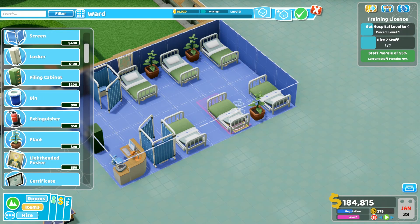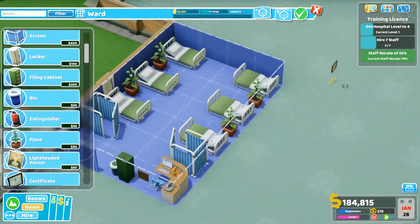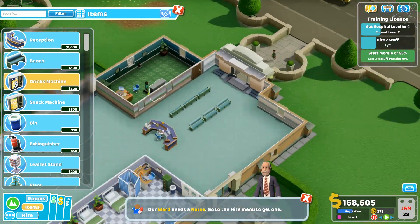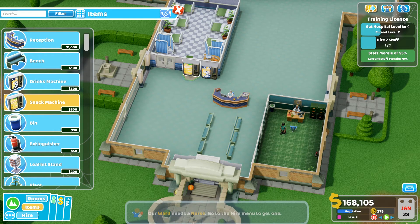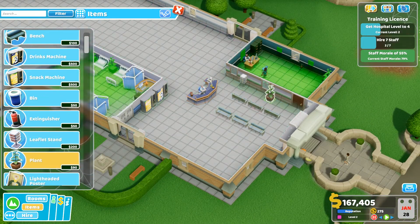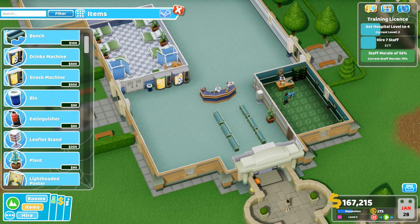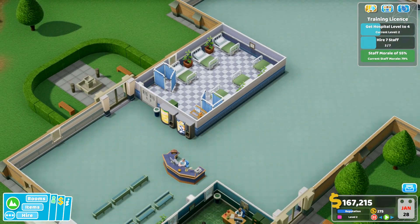Let's make this look good. Put this new certificate up — might as well put it over here, and one over here. Quickly, before I forget — didn't put any windows on there but that's fine. Some snack machines and a leaflet stand would be ideal — put that there. And why not put a plant there as well? And bins! You can't forget the bins because otherwise you're going to have vomit everywhere — not even joking, it is actually a thing. I've had some experience with that in this game before. Not real life!